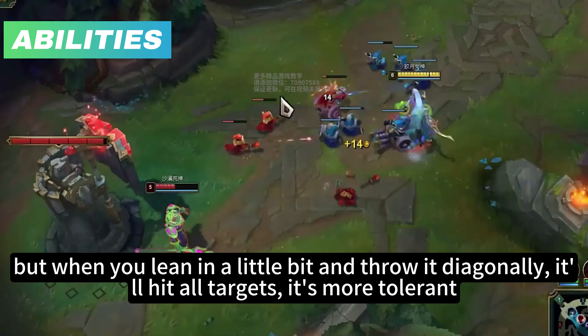Now let's talk about the passive, Moonsilver Blade. If you're playing mid lane Diana, it's a good idea to auto attack a minion twice and then use your third auto attack to trade on the enemy champion. You could also Flash to proc the passive — not very useful but good to know. Your passive icon will show a timer for when it expires, and you can reset your passive when the timer ends after one second.